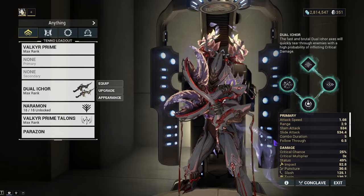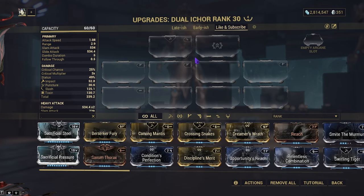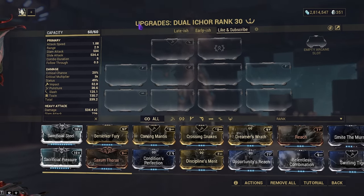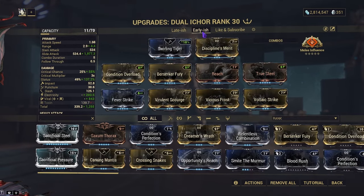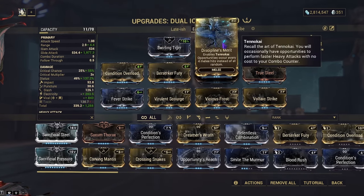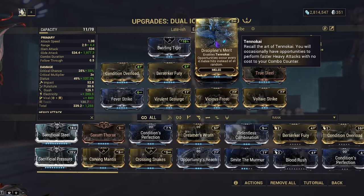Now that we've covered the evolutions, let's go over the two builds I have for you today: a late game build and an early game build. The early game build is centered around using the weapon as-is rather than the Incarnon, because I think this weapon can cover you through the star chart up to the point you can get the Incarnon. I'll cover that first — late game players, please bear with me.